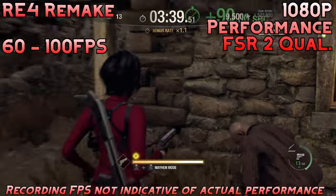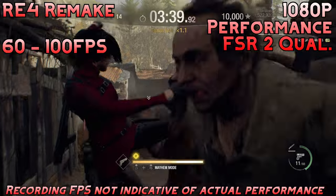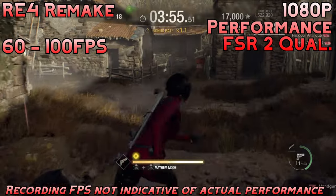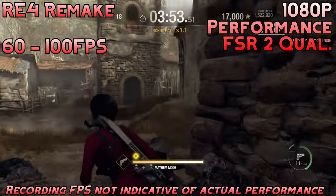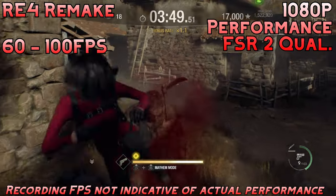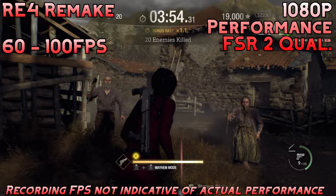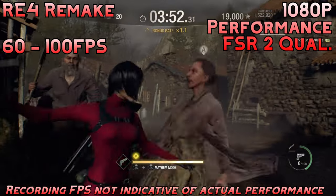Next up, we have Resident Evil 4 Remake. We're playing at the prioritized performance preset with FSR 2 Quality at 1080p, and we're getting 60 to 100fps depending on what's going on. Very playable experience, especially for a AAA game like this. You have some room here to adjust the settings to get better graphics, but the settings I chose deliver a very, very nice experience — very fluid, very smooth.